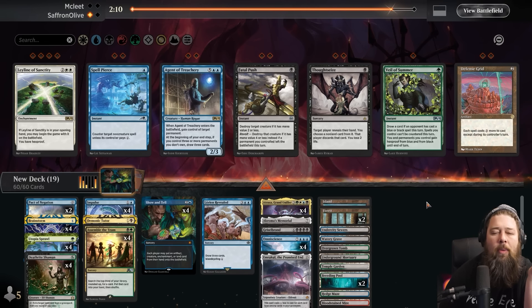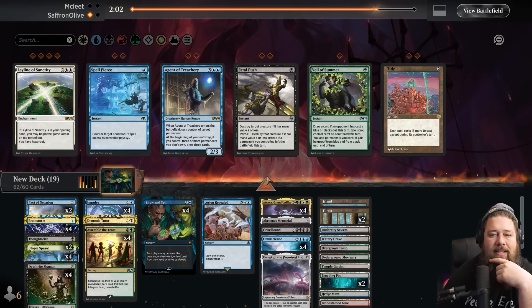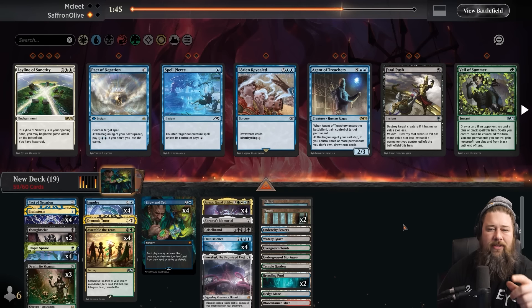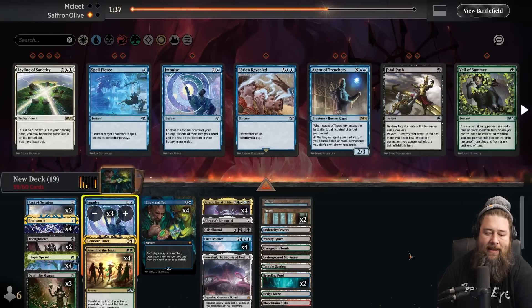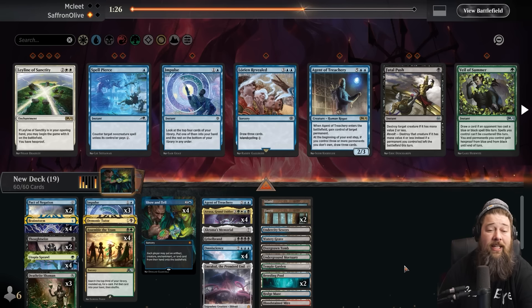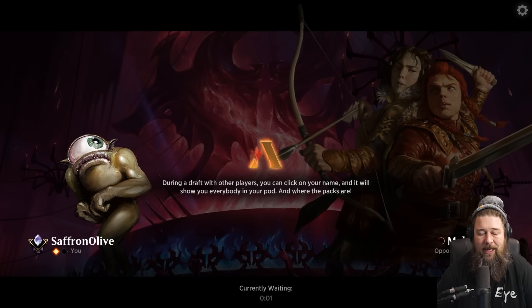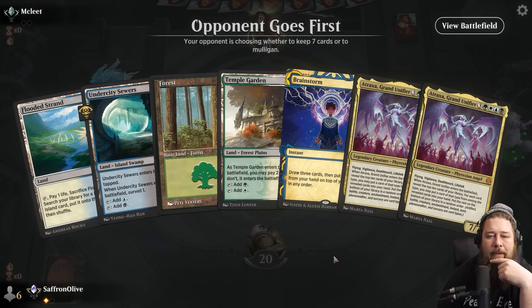With Omniscience still up, we Show and Tell again. Our opponent reveals they had Boseiju — an answer to Omniscience — but they didn't leave mana up. Atroxa number two, and we're digging for enough power with Akroma's Memorial. Our opponent has nothing in hand. Even if we didn't win this turn it wouldn't matter — worst case we gain 14 with Griselbrand. Opponent is at 13 and killed themselves with their mana base. We don't even need Emrakul — the 7/7 Atroxa plus Griselbrand with haste and Memorial is lethal. Game.